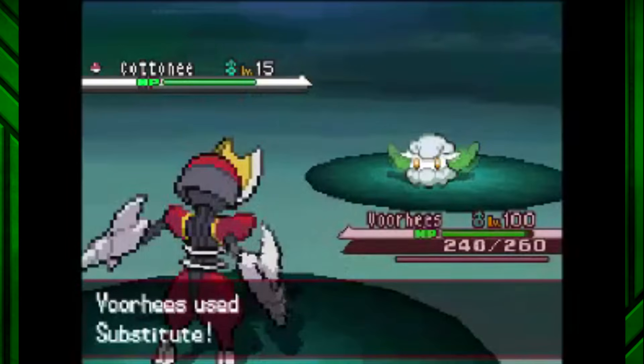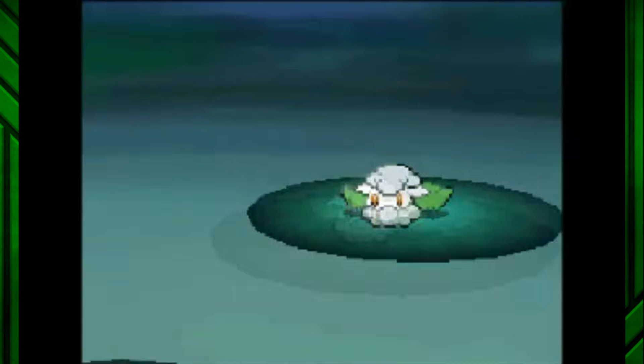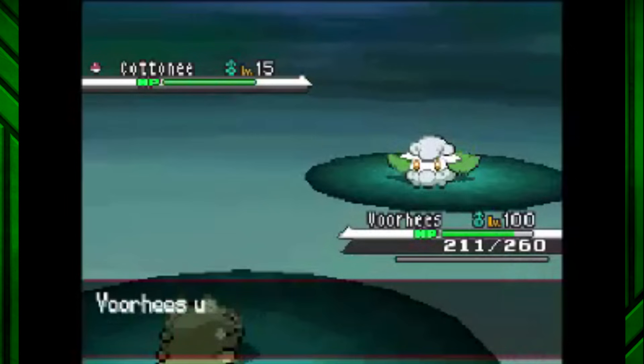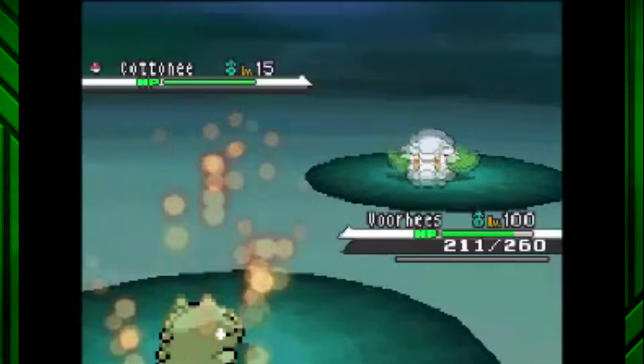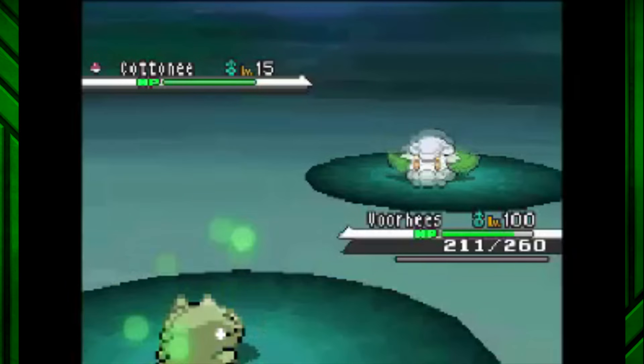Next up: Attack. Bisharp's got it, and this allows it to rip apart opponents pro-Genji style with more moves than I care to count. Notable ones are Iron Head, Swords Dance, and the devious Sucker Punch. And if you want to be even more devious, you can set up Substitute at the right time to get a few Swords Dances off. Then, when the other Pokemon doesn't expect it — bam! Sucker Punch right to the Pokeballs. Bisharp does fight dirty, but it's also undeniably effective.